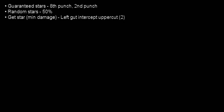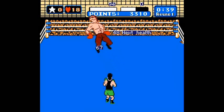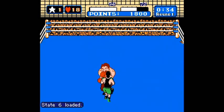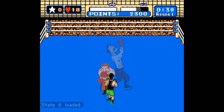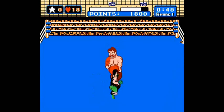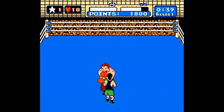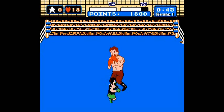Unfortunately, this method can only be reliably done after you or Kaiser has been knocked down. Damage dealt by a star punch can take on 4 values: 96 hit points if Von Kaiser is stunned, 19 damage if landed directly after an uppercut or a jab, 14 damage if Kaiser is just standing there, and 11 damage if it intercepts a hook.